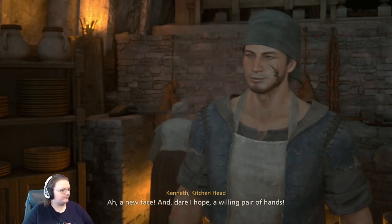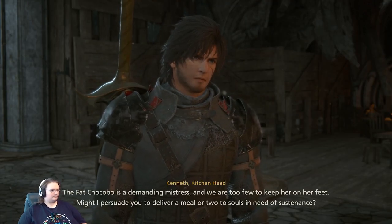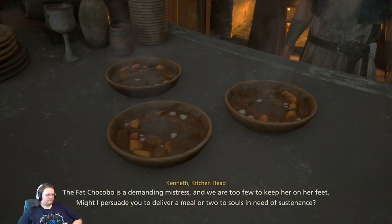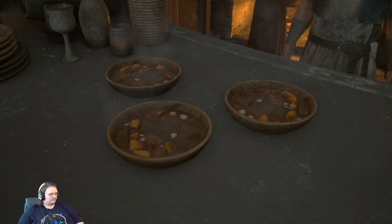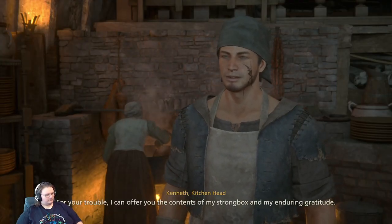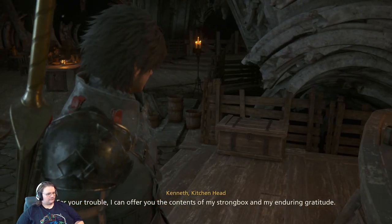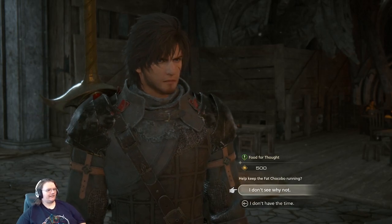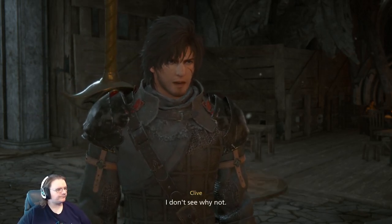A new face — and dare I hope, a willing pair of hands. The Fat Chocobo is a demanding mistress, and we are too few to keep her on her feet. Might I persuade you to deliver a meal or two to souls in need of sustenance? For your trouble, I can offer you the contents of my strongbox and my enduring gratitude. I don't see why not.